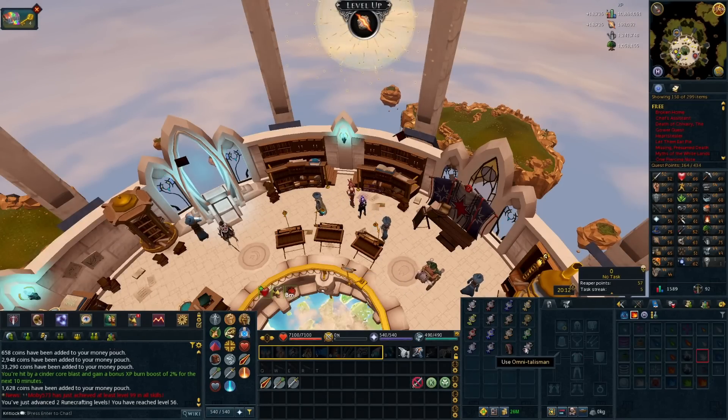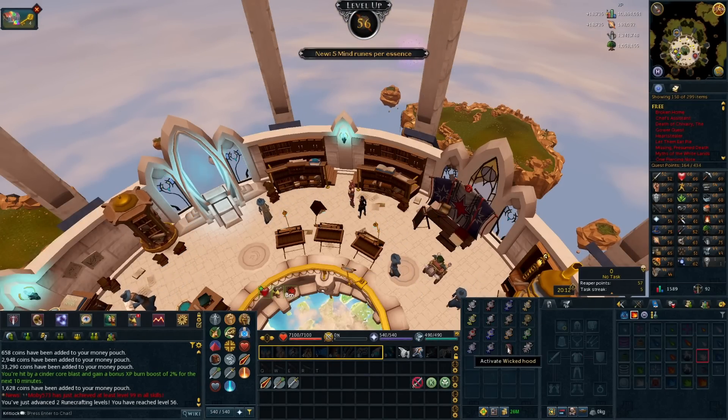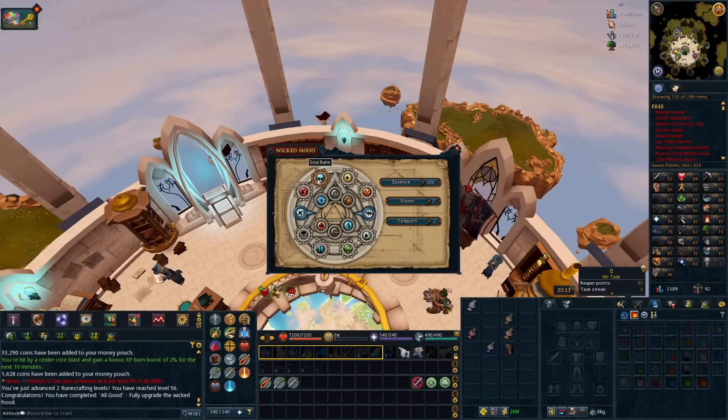I also decided to go ahead and upgrade the Wicked Hood with every single talisman possible. This causes it to give pure essence instead of regular essence, which means we can use it to craft stuff like Bloods and Nature Runes. So we can basically once a day use this to craft a bunch of Astral Runes and get a bit of extra profit on our daily runs.